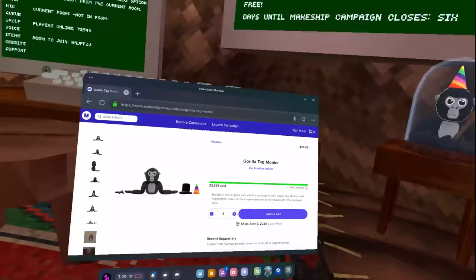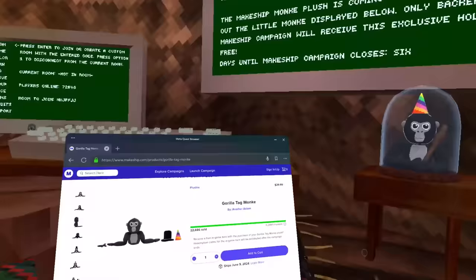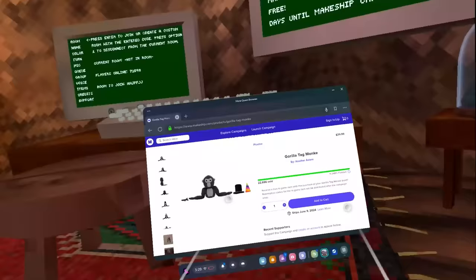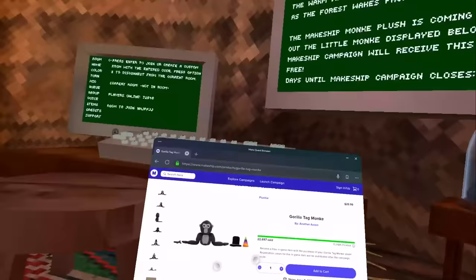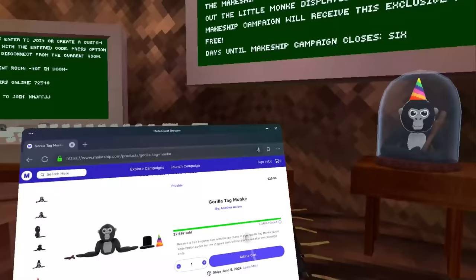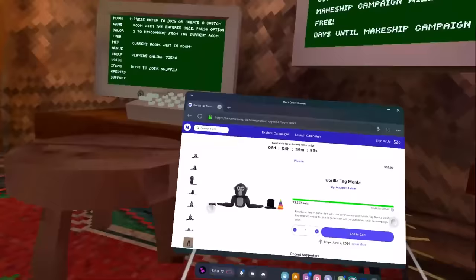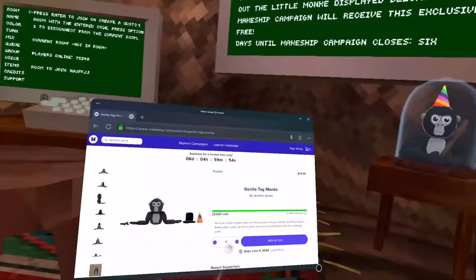So how do you get this? First, you have to actually buy the plushie. Once you buy it, you type in your email — that's really important. Make sure you use your actual email or your parent's email, not a random one, because you'll need that email to receive the code. As it says on the site: a redemption code for the in-game item will be distributed after the campaign ends.